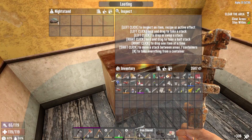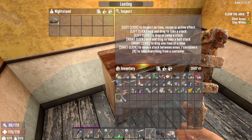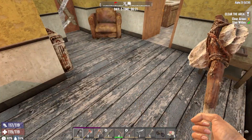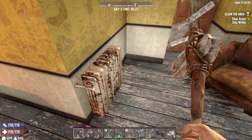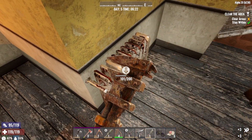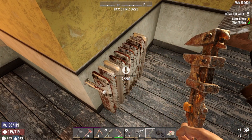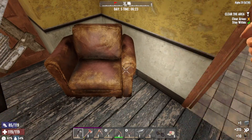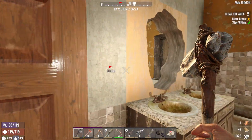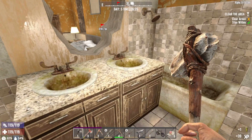No way — a pistol! Do we have any rounds? Found a pistol — well worth the house. Got the brass radiator too. It's only a level 1 pistol, but it's better than nothing right now. Okay, we're supposed to jump through the window here. Bottle of murky water.